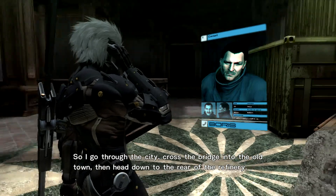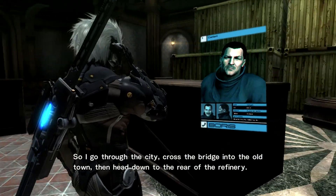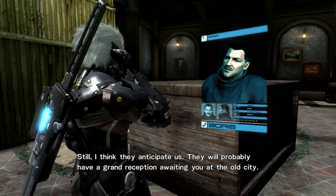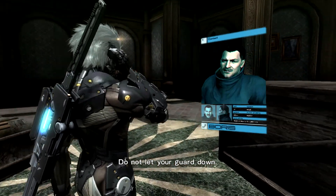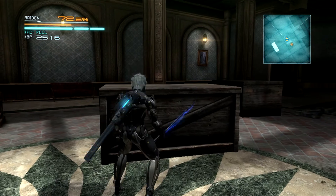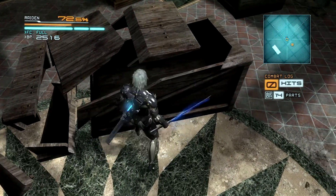So I go through the city, cross the bridge into the old town, then head down to the rear of the refinery. Still, I think they anticipate us — telling you what's what, you know, you're going to get ambushed basically at some point. Do not let your guard down. What else is going to happen? Let's be honest. Look at the physics — it's still there as well, cut up even more.